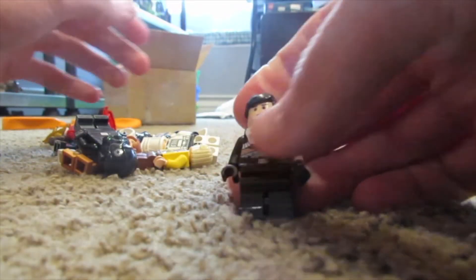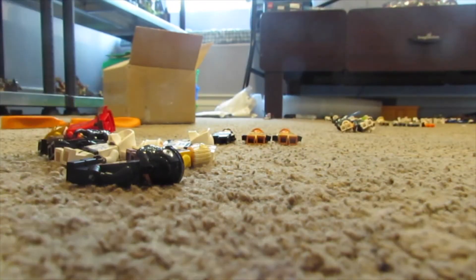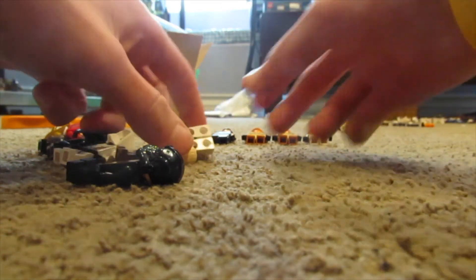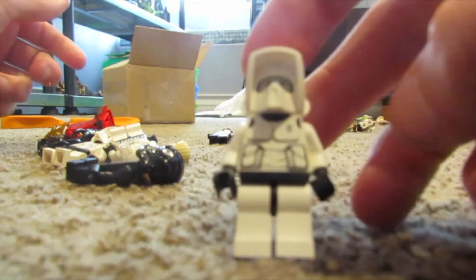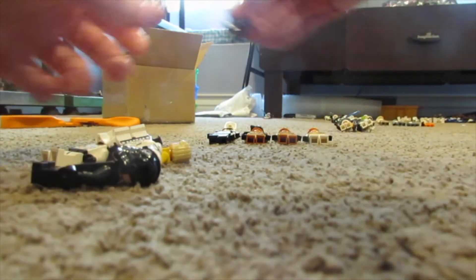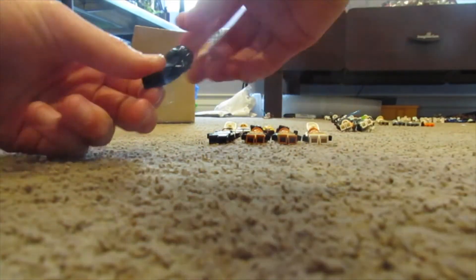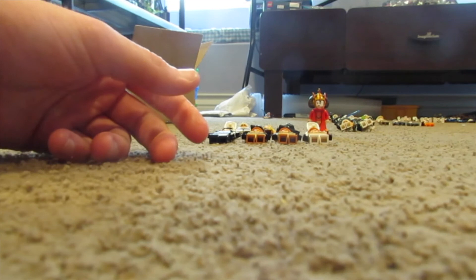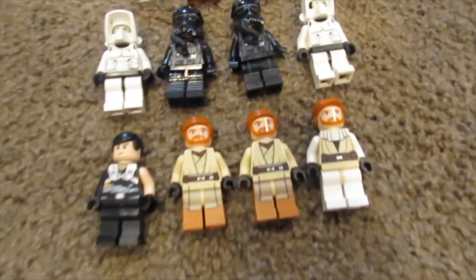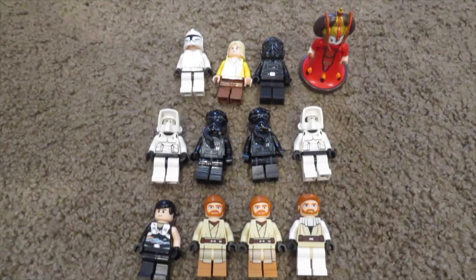The first one we're looking at is Starkiller — I mean, you can't start off a haul better than that! Then you've got these Clone Wars Obi-Wan Kenobis — two of the newer version, and then the classic one who's due for an update but is just so classic. Then there's an Endor Scout, two First Order TIE pilots which are the minifigures I actually needed, a Clone Wars Phase One Clone, a TIE pilot, and Queen Amidala. So yeah guys, all 12 of these minifigures — some really sweet figs! I hope you guys enjoyed this video, check out the next one, have a good day!